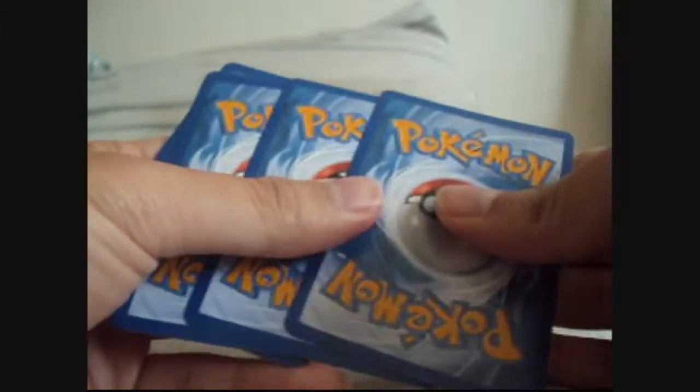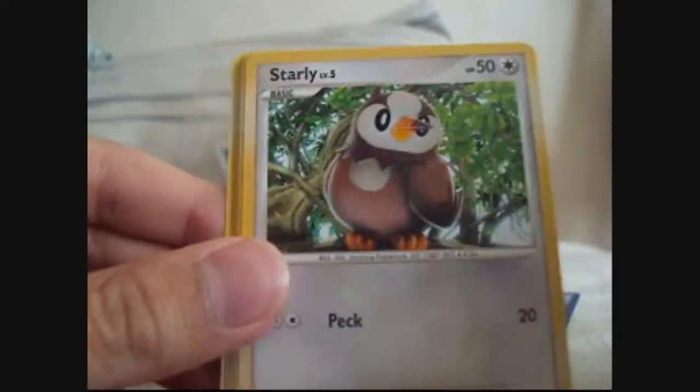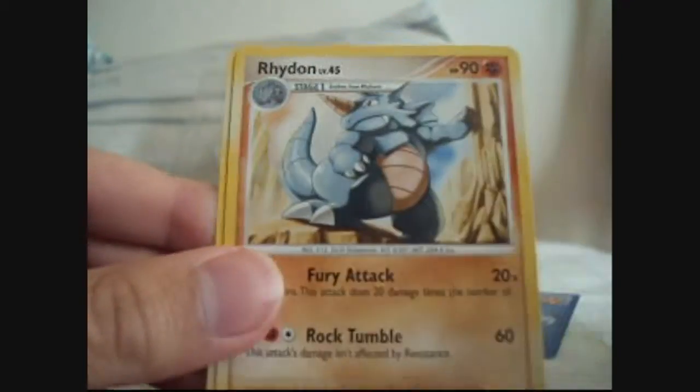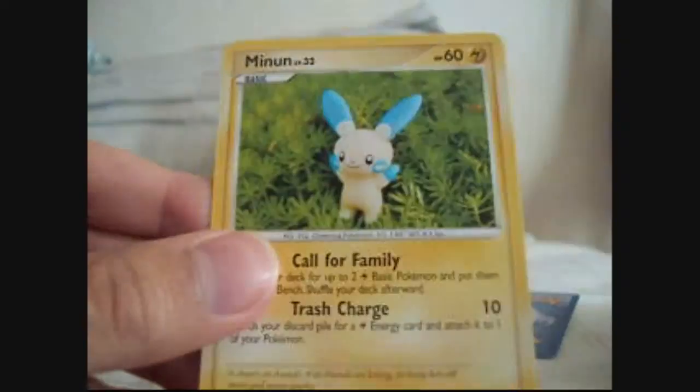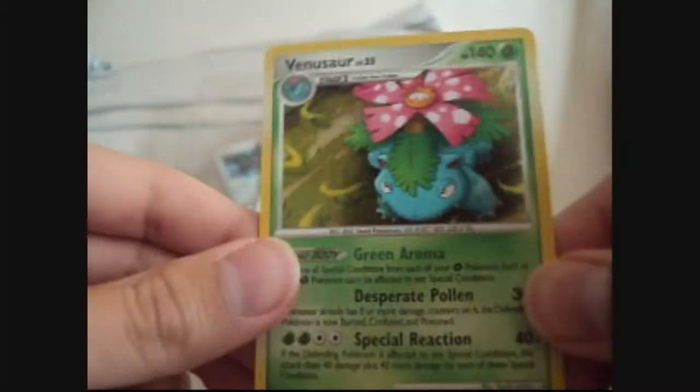Supreme Victor next. We got Roselia, Shroomy, Starly, Magnemite, Pikachu, Loudred, Rhydon, and Minun. Reverse is a Sandslash — that's a rare. And the rare is, ooh, a Holo Venus.